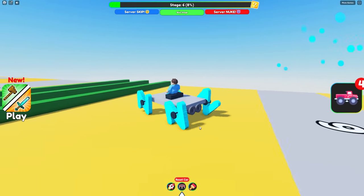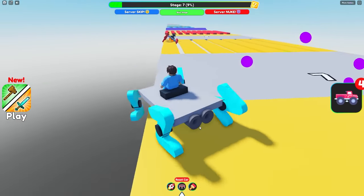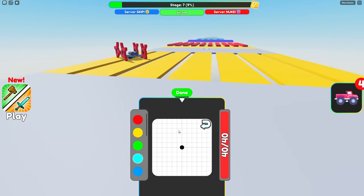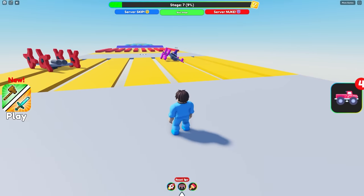Oh, mine are kind of wonky. This is a crazy obby, I'm not gonna lie, Zoe. N wheels barely made it over that one. And I just fell off. I feel like that wasn't that good, Zoe. So you know what? I'm gonna try a different wheel. This time I'm gonna try an X wheel. Let's see if those do any good. Now I can reset the car real quick.